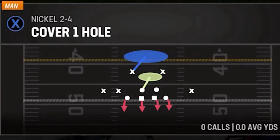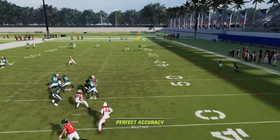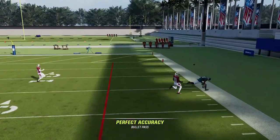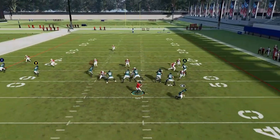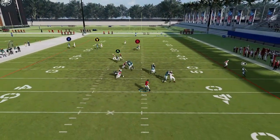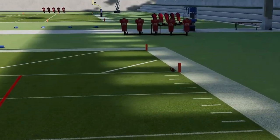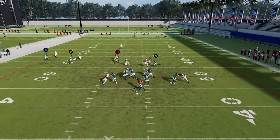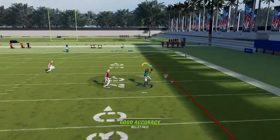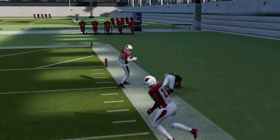Next up, we've got the Verticals against Cover 1. The B route beats Cover 1 very easily. Once he makes that second break, bullet and pass it away. You can block the running back, though I don't find it really necessary because the pass rush doesn't really get home. When he makes that second break, he's just wide open against Cover 1.